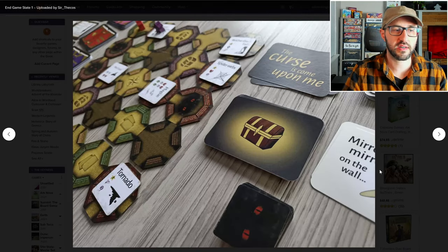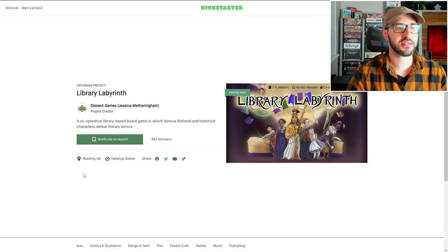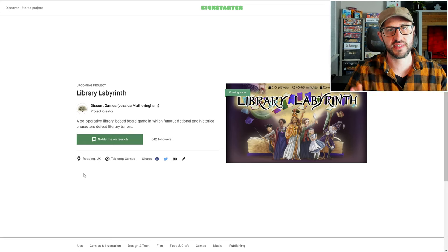After each player's turn, a curse card is drawn and this is going to disrupt the play area and possibly spawn new terrors. The game is won when all six shelves have been filled with the captured terrors. The game is lost if the deck of curse cards runs out or if all six of the terrors are simultaneously on the library floor.